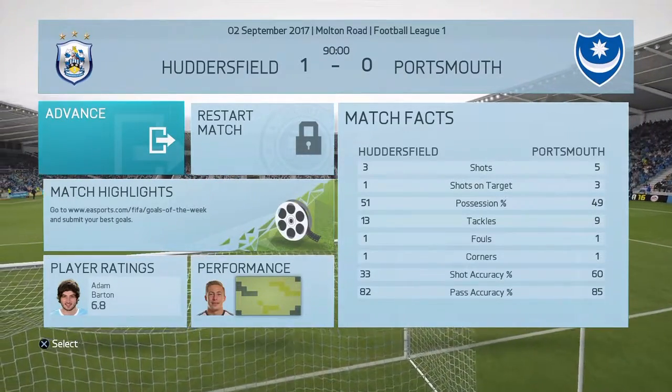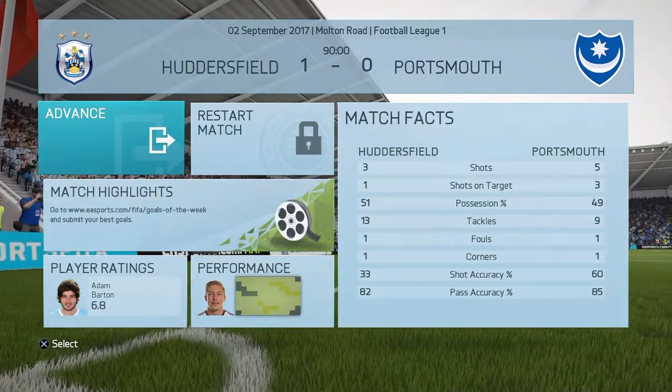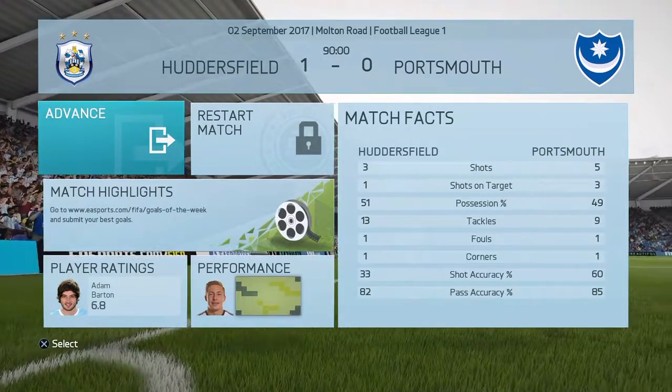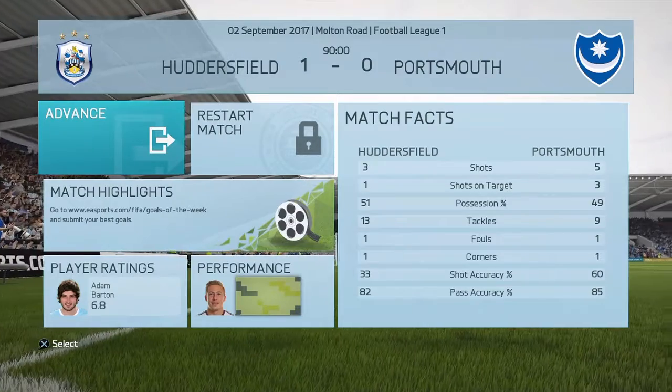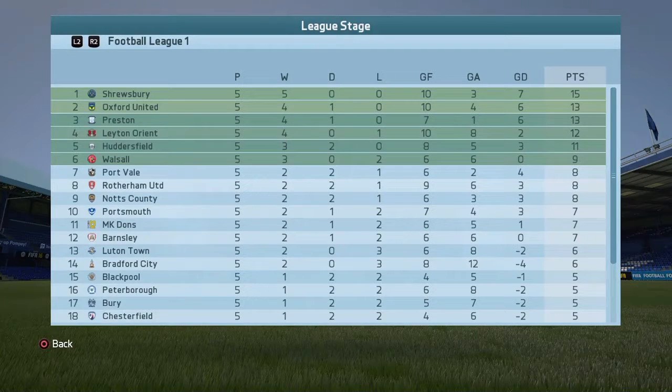From the match facts, not a whole host of chances really. Portsmouth had more shots and shots on target and possession was pretty much even, but Huddersfield had that one shot on target and unfortunately it went in. Portsmouth slip down to 10th place after that defeat. Still very early in the season — five games played, seven points, eight points behind leaders Shrewsbury, who are the only team left with five wins from five. But we'll see how we go on in the next game, which will follow very shortly.